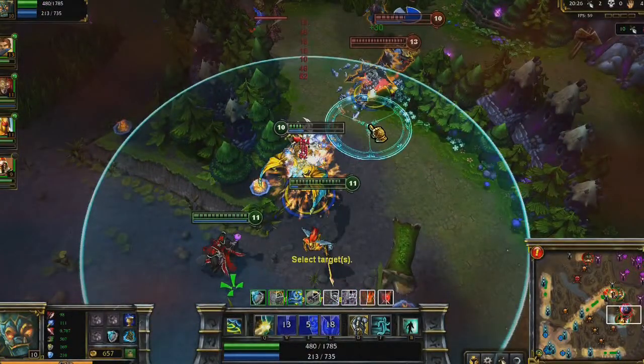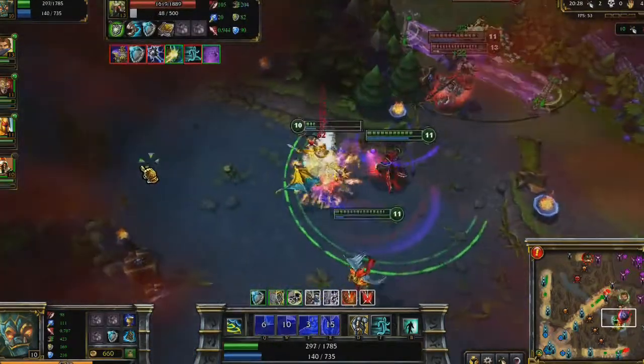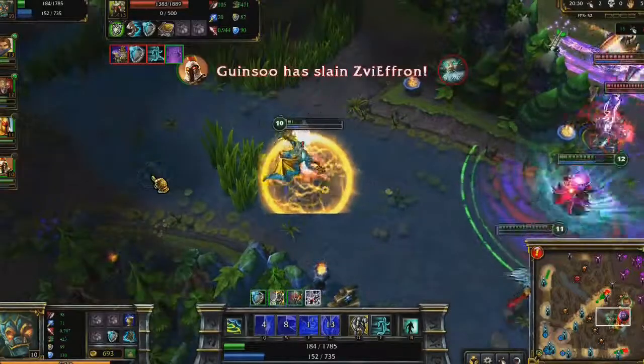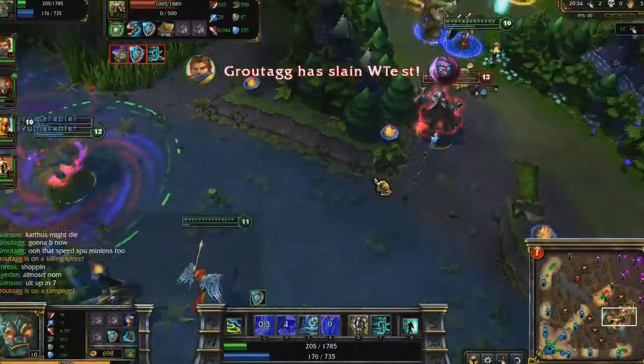After soaking up Malzahar's and Mordekaiser's ultimate, I toss Resolute Smite onto Zilean as I leave. I put Bulwark on myself in time to tank Zilean's Time Bomb and the last of Mordekaiser's ultimate, while Pantheon picks up a few kills on the cooldown-less enemies.